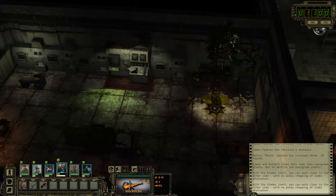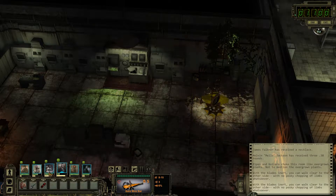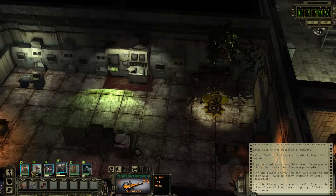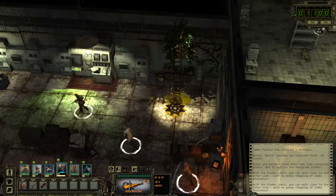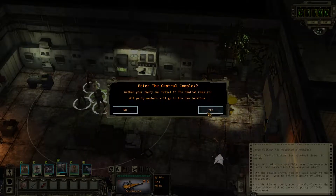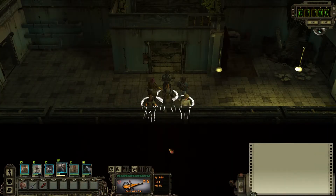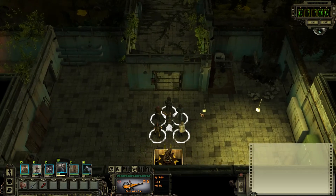Yeah, just exit out here. This is going pretty well so far. Ammunition is really the only lacking factor. Everybody's doing pretty well, I think. If you're enjoying this series, please tell me about it in the comments, please give a like, and show in some way, shape or form that you're enjoying this Let's Play — because I'm enjoying making it. I hope to see you in the next episode of Wasteland 2. Bye now.